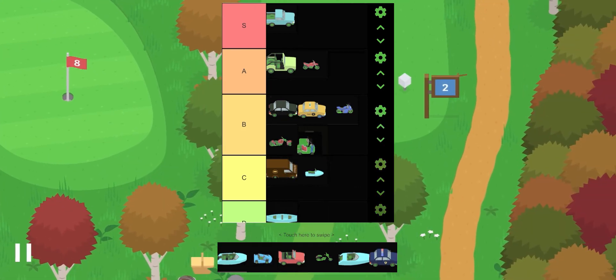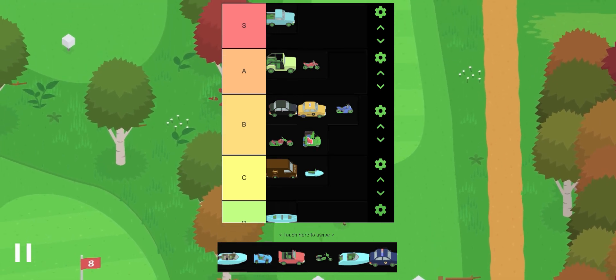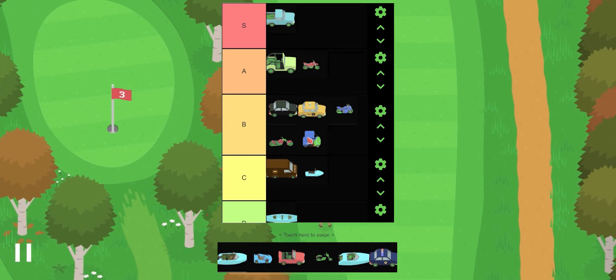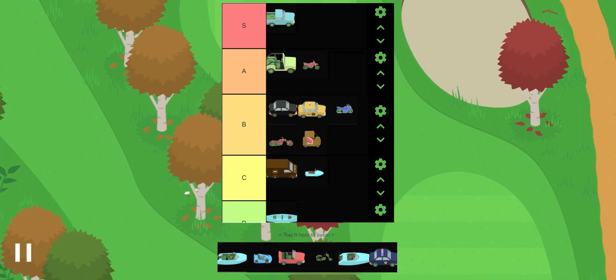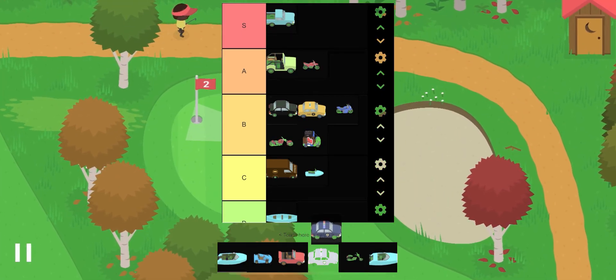The golf cart gets a B tier. It's pretty cheap and good for beginners, though it is a little pricey at the same time. The bike is a pretty good alternative anyway, which was added recently, so I'll stick with B tier for the golf cart.